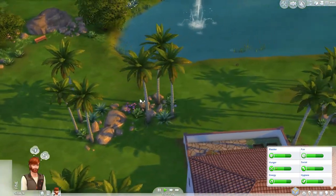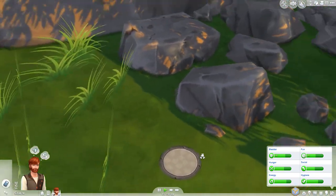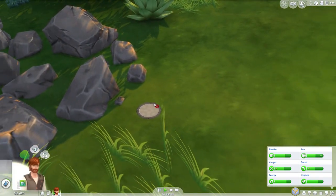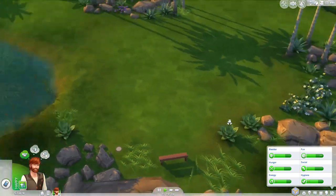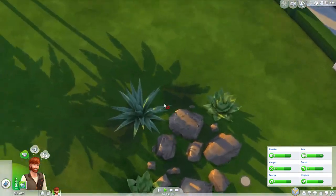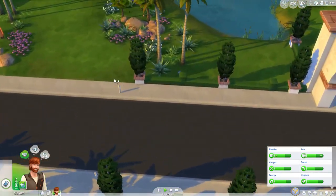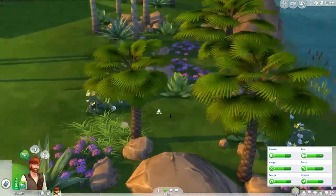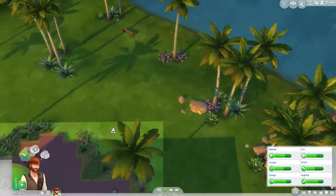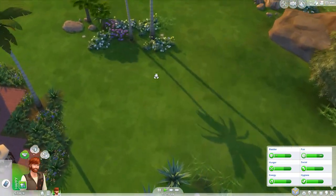There should be some little nubbins around the place. What the hell is that? It's like a weird pad over there. I'm looking for little plant nubbins. That shows you how much I've played in Oasis Springs before. That also looks like a little light. No, I'm looking for little plant nubbins.